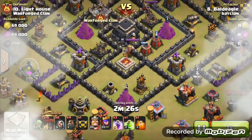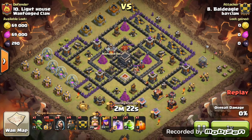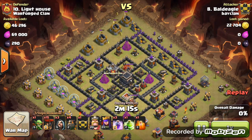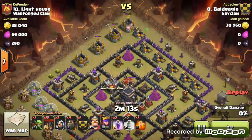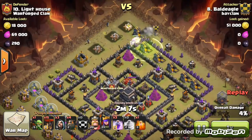Another raid to look at is from a Town Hall 9 attacking their number 10 — Bald Eagle. He's coming in with what looks like a LavaLoon strategy, but I don't think it is. He always carries a Golem in his Clan Castle. He starts off from the queen side, and the defender smartly places Storages to slow down the wizards.